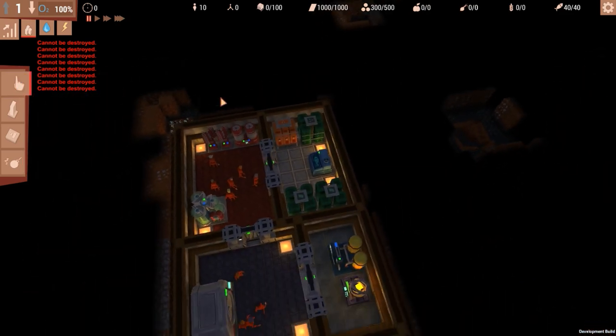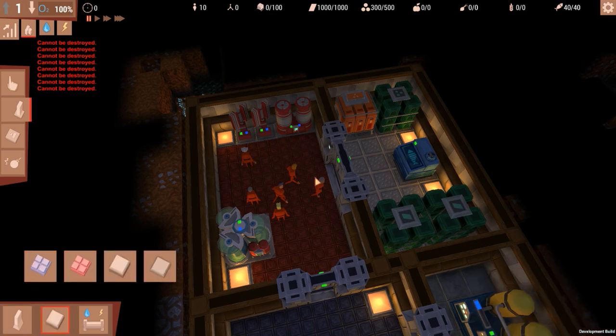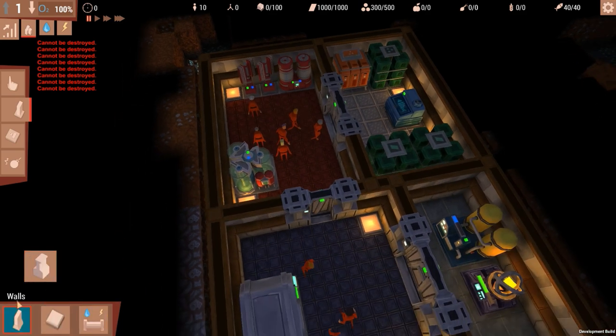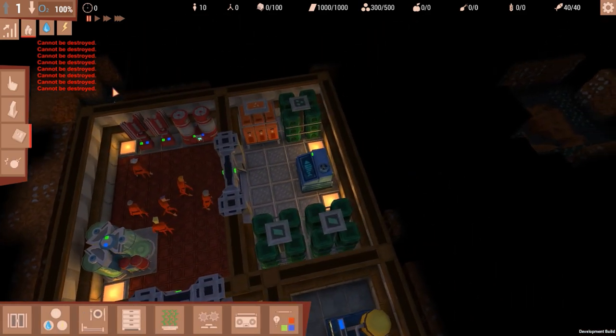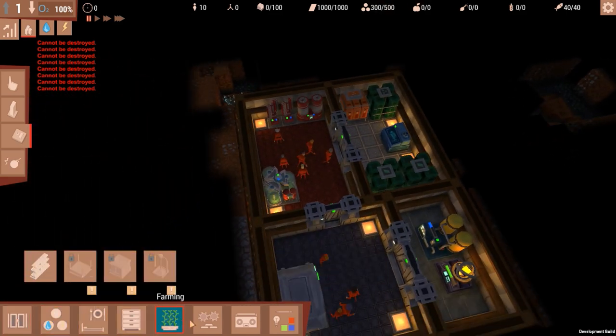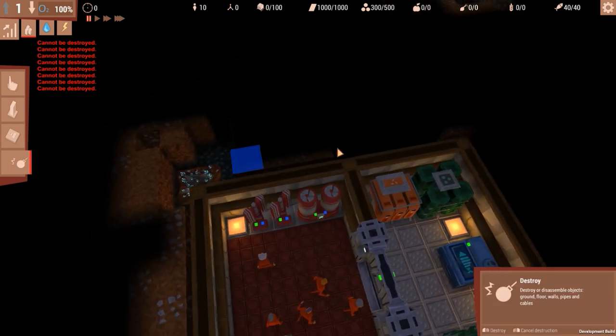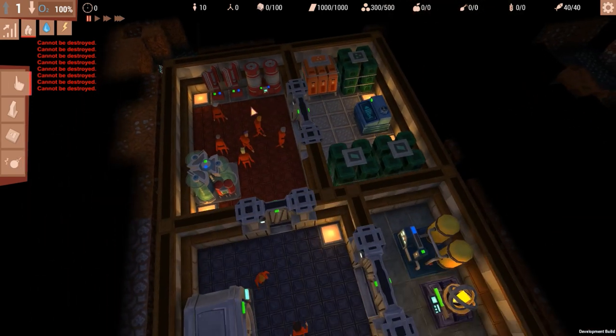We have our cursor which is obvious. Number two is to place walls, floors, electricity, and water. Number three is our main building menu where we build all buildings — we have a lot of them. Number four is for demolishing stuff, digging, and destroying things you've already built.